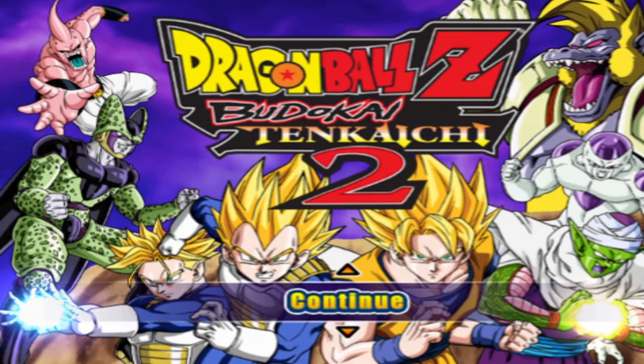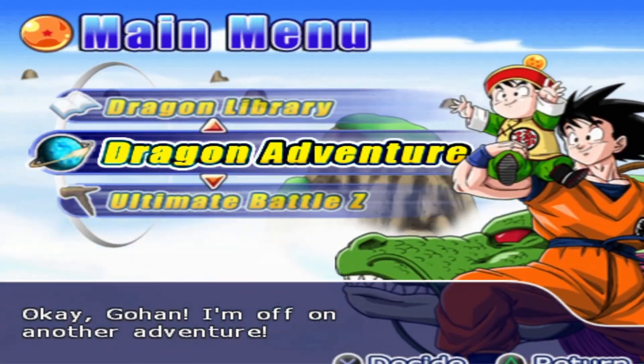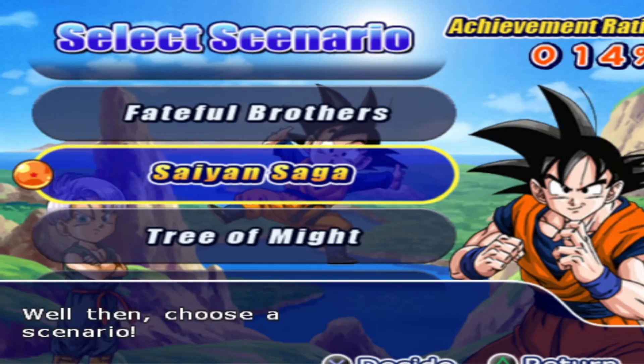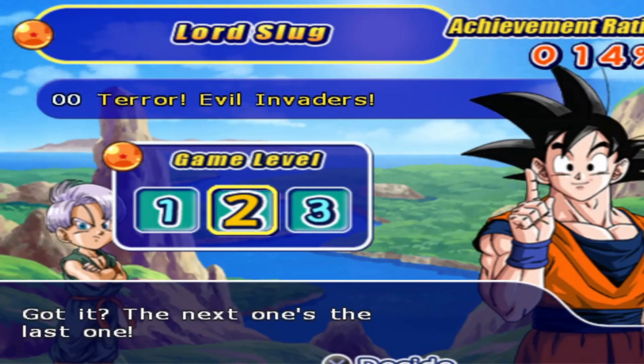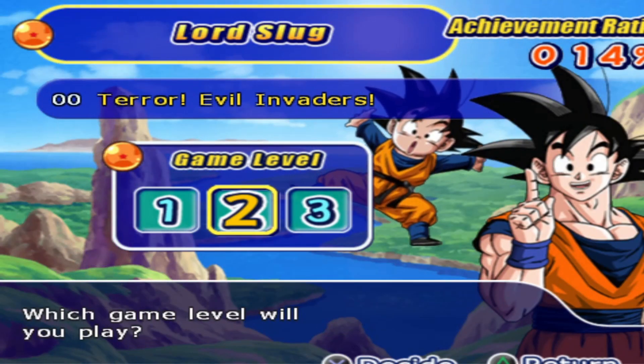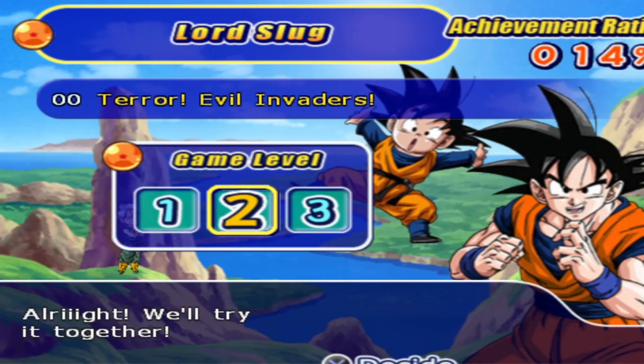What is going on everybody? My name is Fireblades and welcome back to some Dragon Ball Z Budokai Tenkaichi 2. Let's get into it. Right, let's go in Dragon Adventure. We want the Lord Slug Saga. Chapter 0, we should say. Level 2, let's do this.